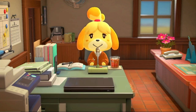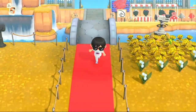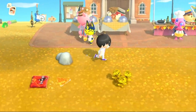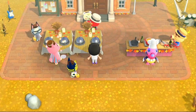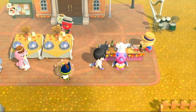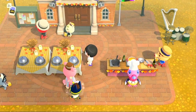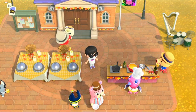First thing you're going to want to do is open your game. You'll see the Turkey Day event happening at the town hall, where you'll see two tables with covered dinner plate things. You're going to have to cook for everyone, so go talk to Franklin and he'll tell you what to do first.